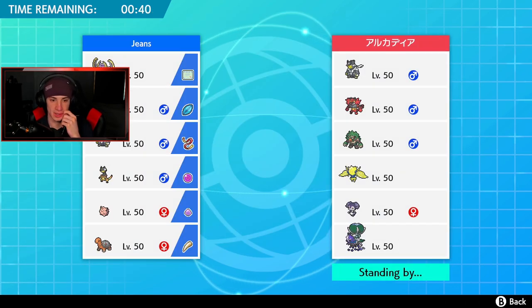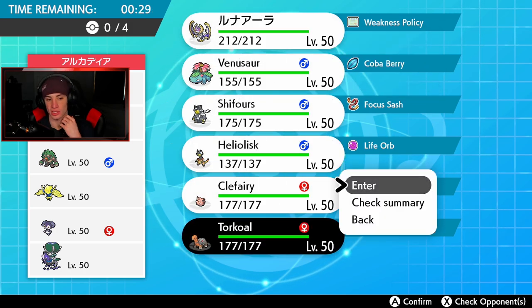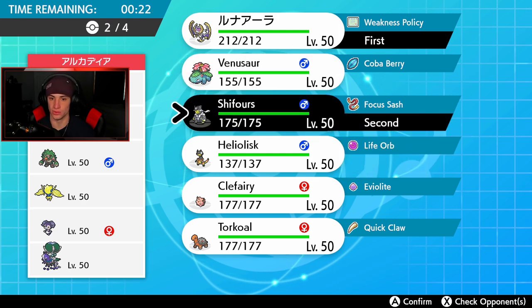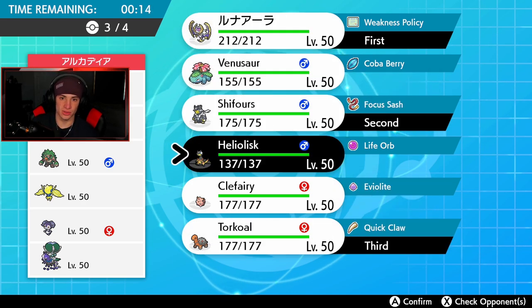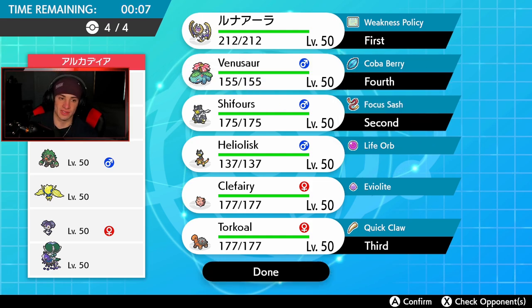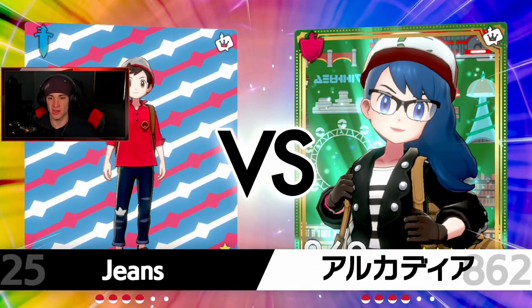Intimidate won't really affect us since we're special attacking with most of these Pokémon. I'm thinking of leading Lunala — maybe try for a Weakness Policy proc. I could go Torkoal to get the sun rolling. He does have Parting Shot which is a little scary. I'm going to lead Lunala and Urshifu, with Torkoal and Venusaur in the back. I'm bringing Venusaur for Earth Power against that Rillaboom and STAB Sludge Bomb, so we should be fine.